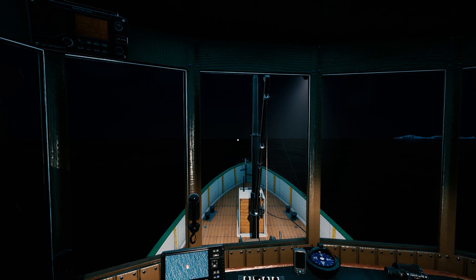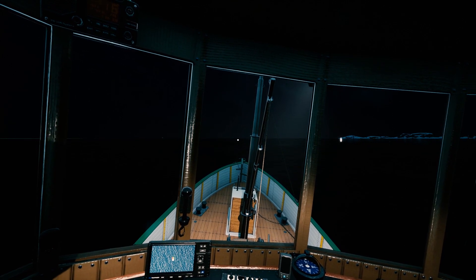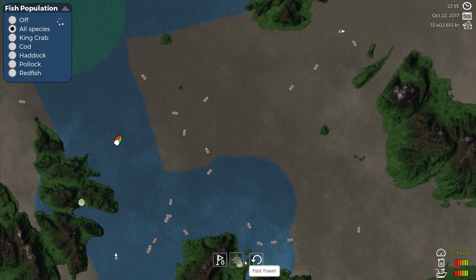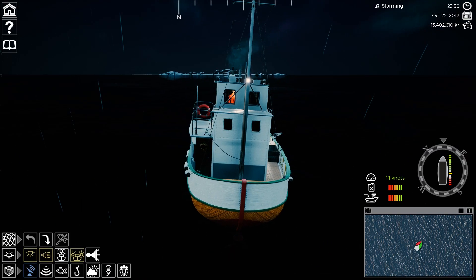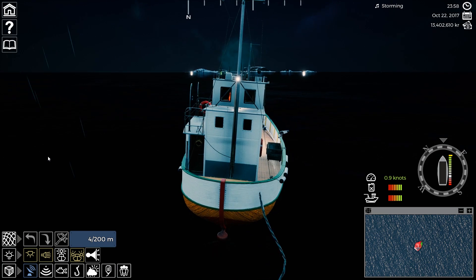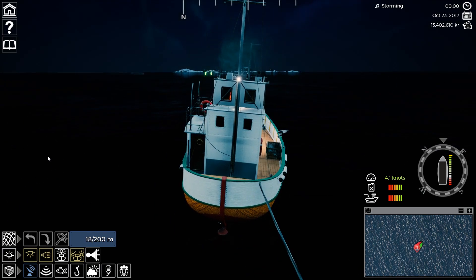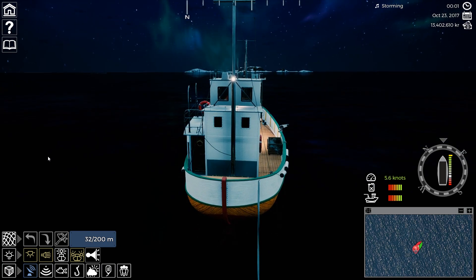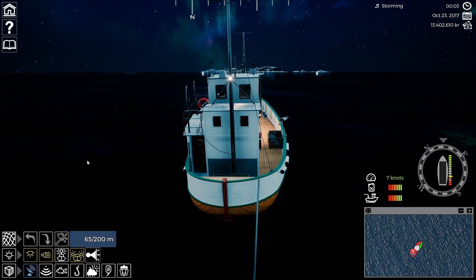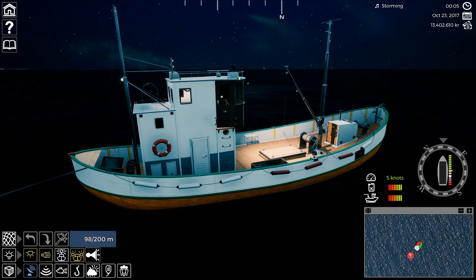We've arrived at our destination — it is the middle of the night. We're going to make a turn to the right and look at our radar one more time. Now we're facing right into the direction we want to head. We're going to go ahead and drop our first line — there it goes. It's going to be hard to hold a heading because the waves are making us rough. We've got plenty of fuel left on board — you can see we haven't even hit the first bar yet.